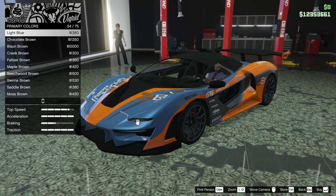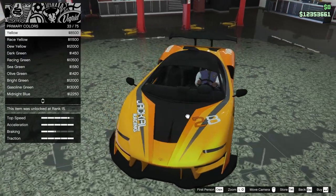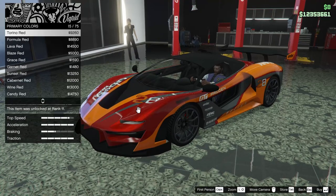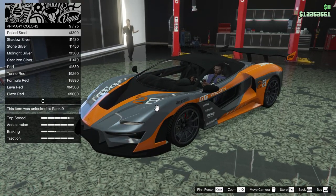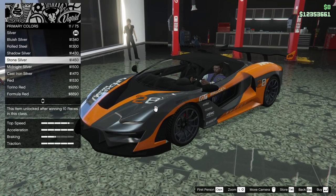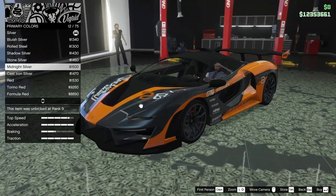We're going to have to see what it fits with. I'm almost thinking like a yellow and an orange, but that might be too bright. Honestly, the silver did look really good with the orange — these cast iron silvers and stuff like that are also looking really good.